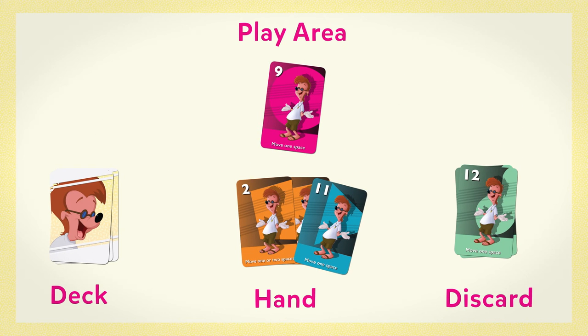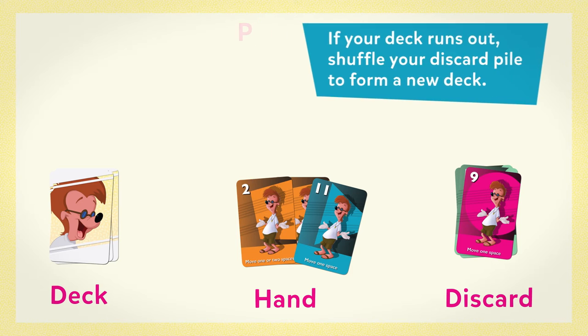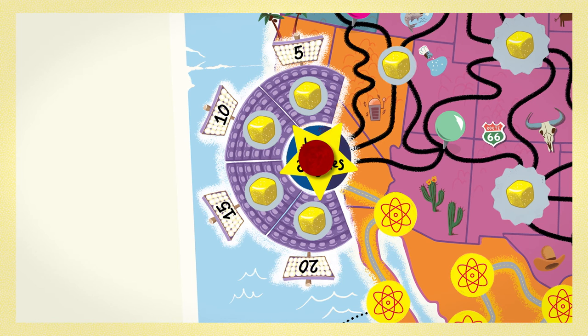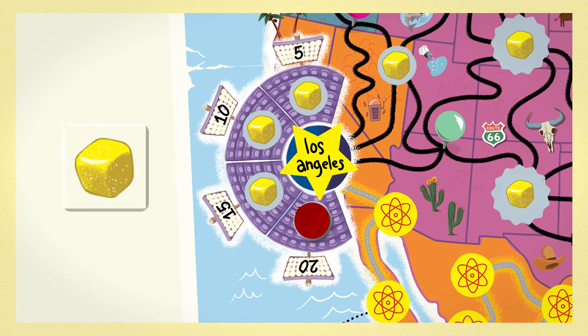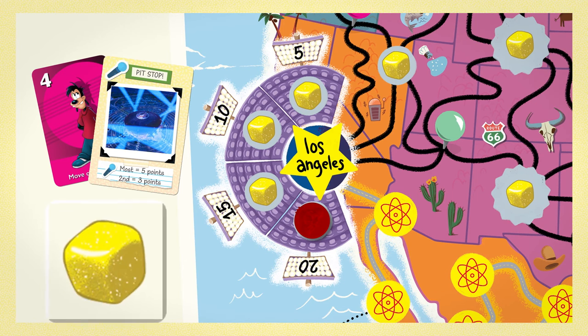After all players have moved, each player discards their played card into their personal discard pile, then draws a new card from their deck. Later in the game, if you move to Los Angeles, place your character on the empty seat at the concert worth the most points, then roll the die. For the rest of the game, players in Los Angeles play and collect cards as usual, but instead of moving, roll the die.